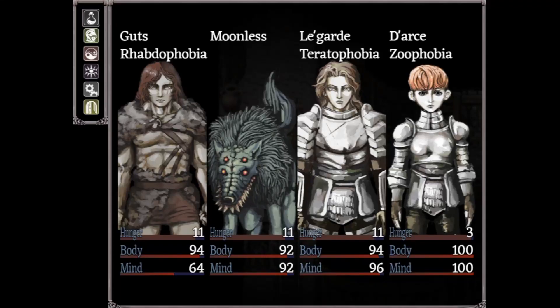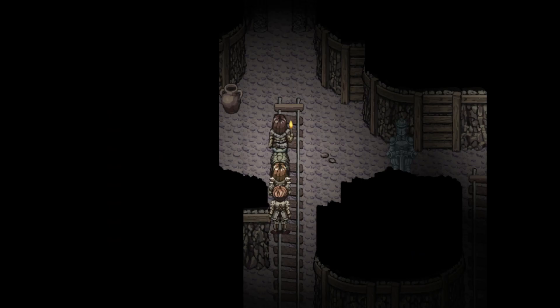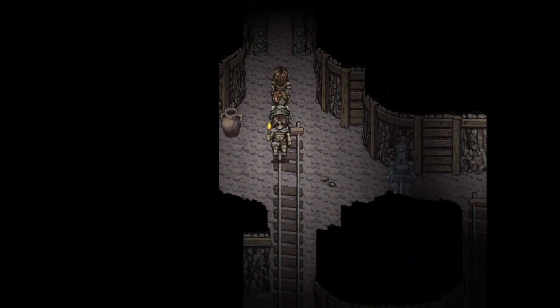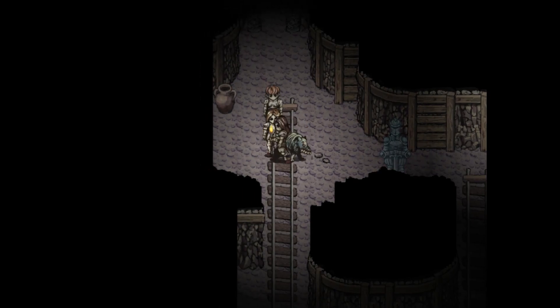Hello everyone, I am DeSalmoninja, your host, and today I will be explaining how to get past this door in Fear and Hunger. In other words, how to kill the Spectre Knight, who blocks the pathway.